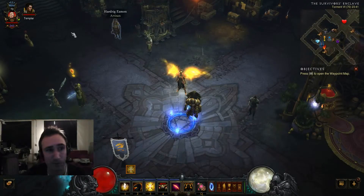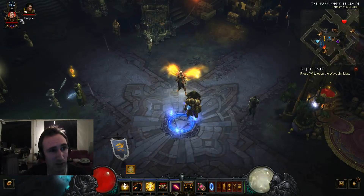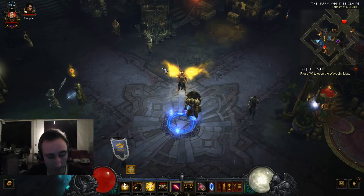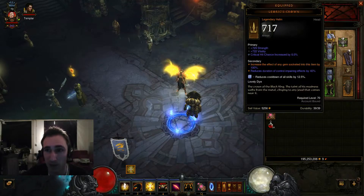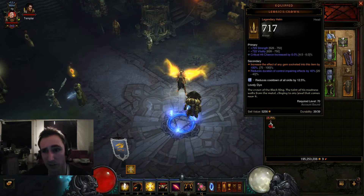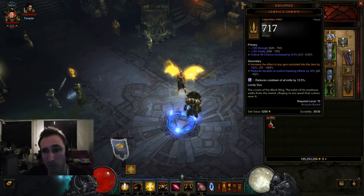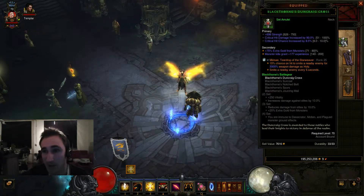As you can see here in the top, it's Torment 6. And here in the top left, you can see that this is a hardcore character by the Red Skull, and it's seasonal by the Green Leaf. So, let me first show you what I'm gonna lose if I die. A pretty nice Leoi crown: 729 strength out of 750, 722 vitality out of 750, max crit chance, max increased effect of the gem socketed into this helm, and max reduced duration of control impairing effects. So, this helmet is pretty nice.